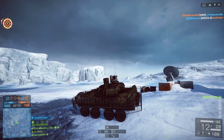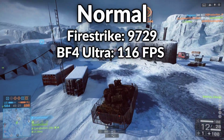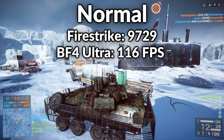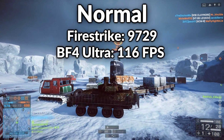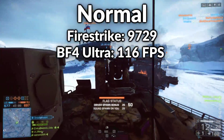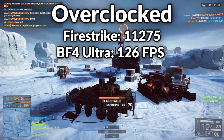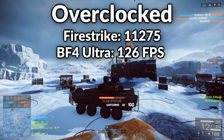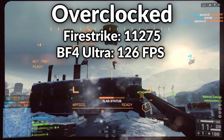So let's go over what my results were. Un-overclocked, my Fire Strike score was 9729. Keep in mind this is just a graphics benchmark, and for my Battlefield 4 test range average FPS I got 116. When I overclocked my system, my Fire Strike score became 11275 and my Battlefield 4 FPS became 126.